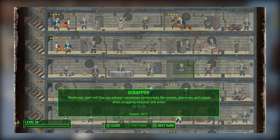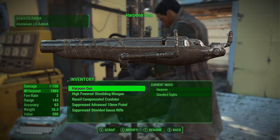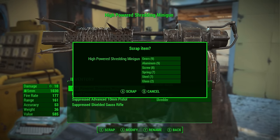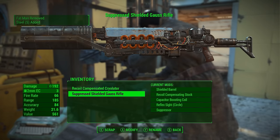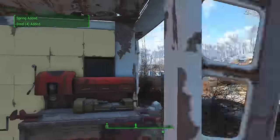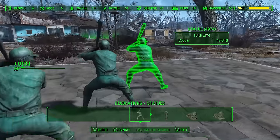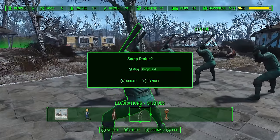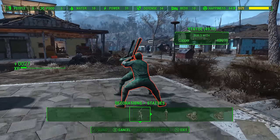Number 3: Scrapper. The Scrapper perk allows you to get more resources from scrapping items. It requires 5 Intelligence, and at ranks 1 and 2 it lets the player retrieve uncommon resources when scrapping weapons and armor — things like aluminum, screws, copper, circuitry, nuclear material, and fiber optics, where before you might just get some steel or other common components. Access to rare components is very useful since many modifications require them. Beyond weapons and armor, Scrapper also lets you retrieve more components from scrapped settlement objects. Pick it up once you have your weapon and crafting-based perks sorted out.